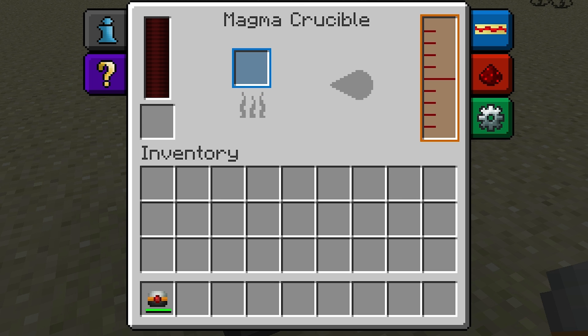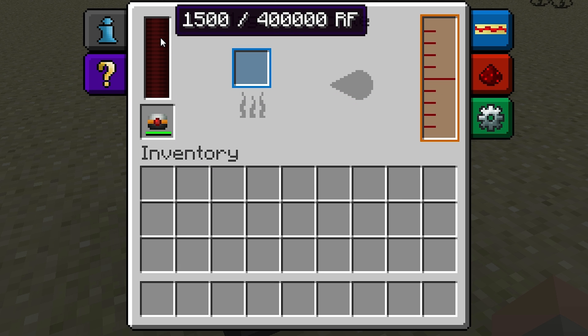It does require redstone flux to operate, so I recommend bringing the redstone flux in via Thermal Expansion energy conduits. However, for this example, I'm just going to place a flux capacitor here in this box, which will move some redstone flux into the internal buffer. Hovering your cursor over this bar here will show you how much redstone flux is being stored.